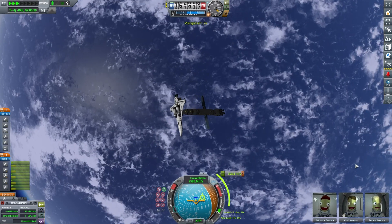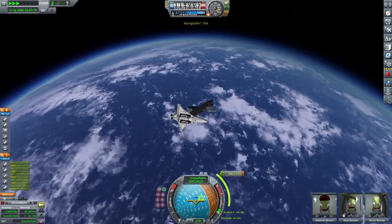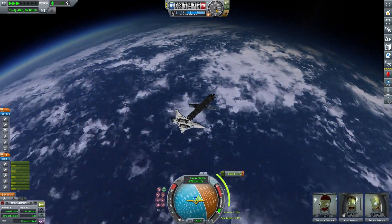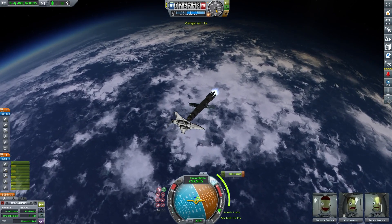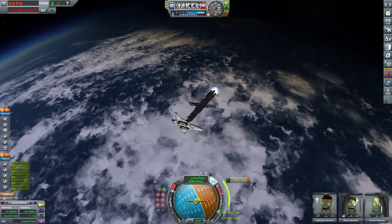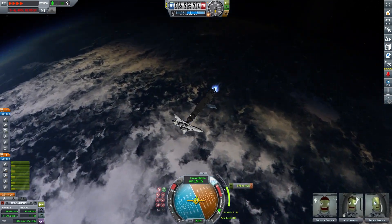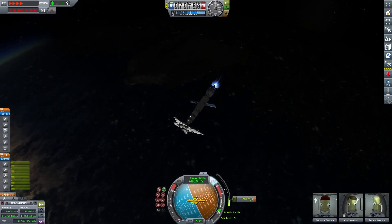Lathe is before us in its full glory. Now we are doing our deceleration burn which takes about 500 meters per second — it's very small in the preview window in Premiere Pro, so I can't read it. We are decelerating now, and after that we can land. But we are in a very eccentric orbit.